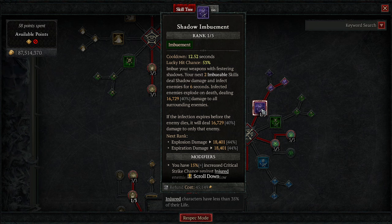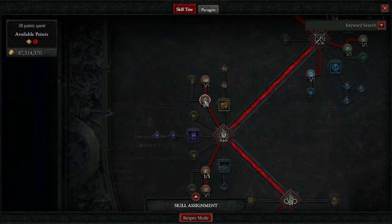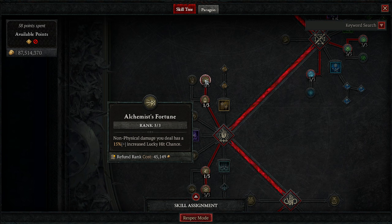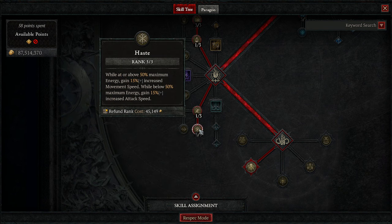We are using Shadow Imbuement to gain 12% increased non-physical damage for 8 seconds, which helps our poisons. We also have Alchemist's Fortune — non-physical damage you deal has a 15% lucky hit chance. So every time we use an imbued skill, like when Puncture comes out the third time or when we imbue Flurry, we have that 15% extra lucky hit chance.